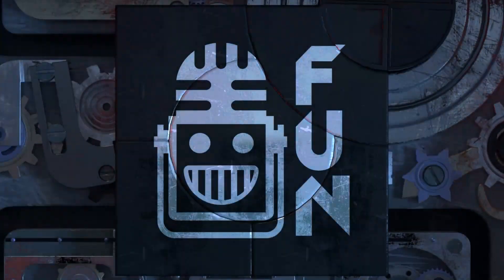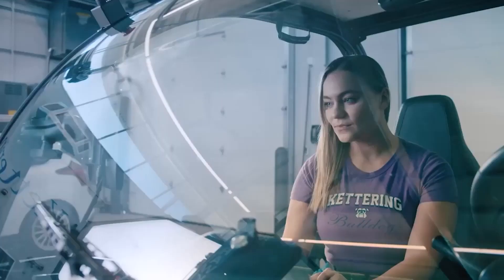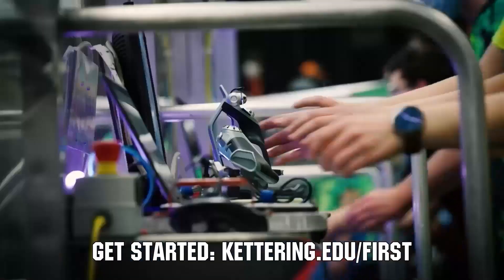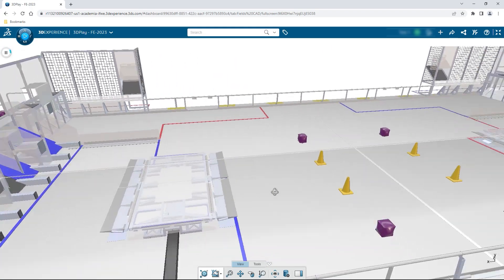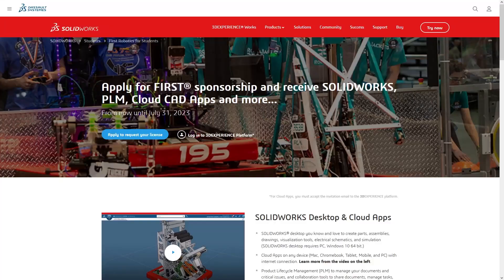This video on First Updates Now is made possible by viewers like you and also the following sponsors. Kettering University is looking for talented robotics students who want to continue learning and innovating in a hands-on, real-world experience format. Kettering University representatives will be at dozens of First events this season, including the championship. Go to Kettering.edu slash first to see which events you can meet a representative. If your team is using SolidWorks, make sure you log into the 3DEXPERIENCE platform to gain access to tutorials, collaborate with other users, and download the Charge Up field and kit of parts. Go to SolidWorks.com slash first and click on Log into 3DEXPERIENCE platform to gain access.